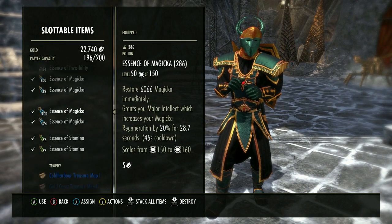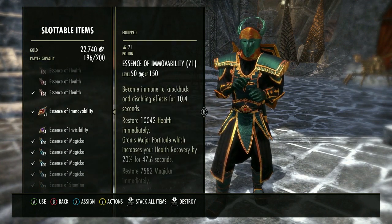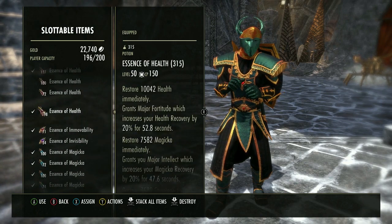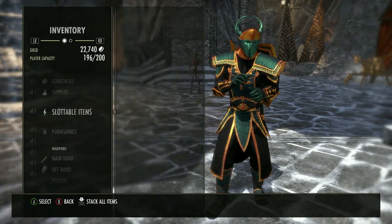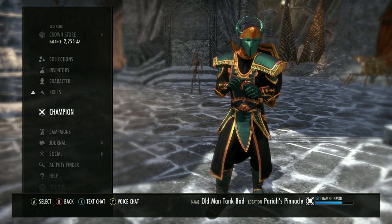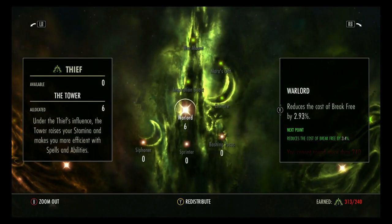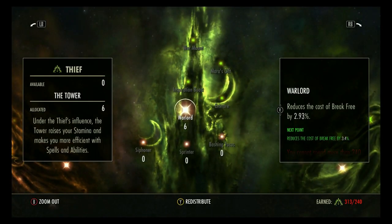For pots: we're using Trifecta Medica and stamina potions. We use Immovable Pots sometimes and Tristep Pots. Now let's look at CP. With this you get 10 extra CP points — I redid them a little bit and haven't fully optimized them, but for this dungeon they work.